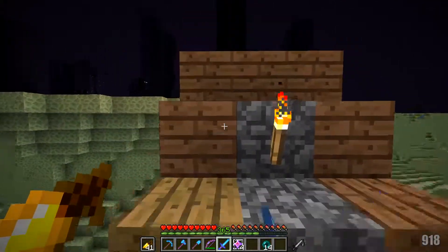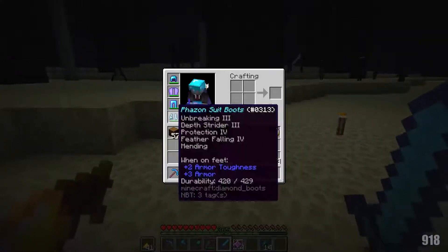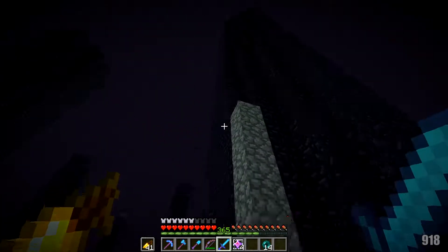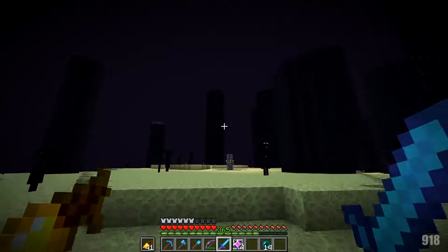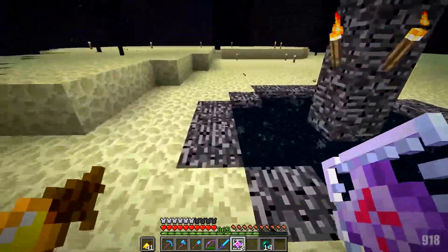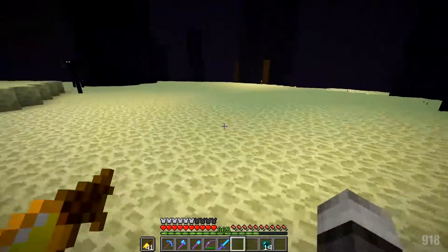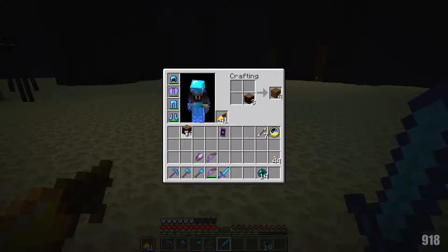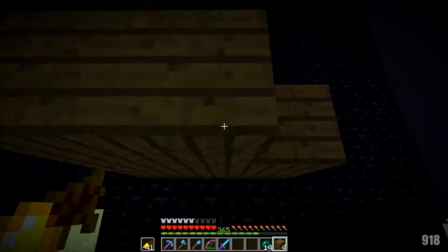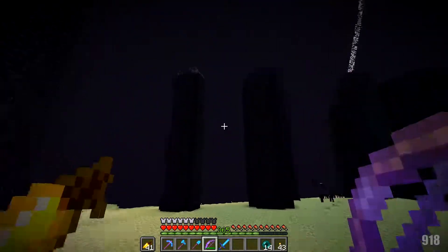This is our End portal. This is why we have oak wood, jungle wood, and acacia wood right here. I just want to get this done — it feels like an unfinished project. You go to the End, fight the dragon, you don't really do anything. I want to do something. It'll be easier on the bakery server since we've fought the dragon there many times. I'll put on a pumpkin so we don't mess with the endermen.